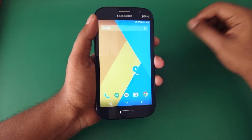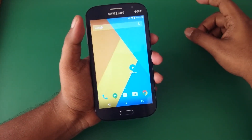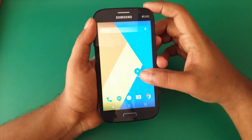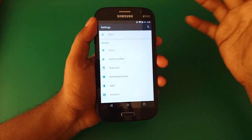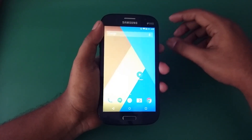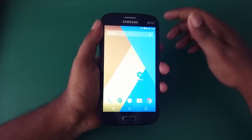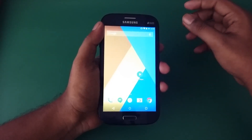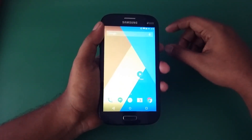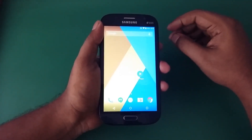Now for the pros and cons. The pros: minimal customization — there are options but fewer compared to what we see in the Resurrection Remix ROM, giving you more of a pure stock AOSP feel. Also, all themes are compatible here. Themes that don't perform well on other ROMs like Resurrection Remix, Bliss Pop, or other 5.1.1 ROMs all work perfectly fine on CyanogenMod 12.1.